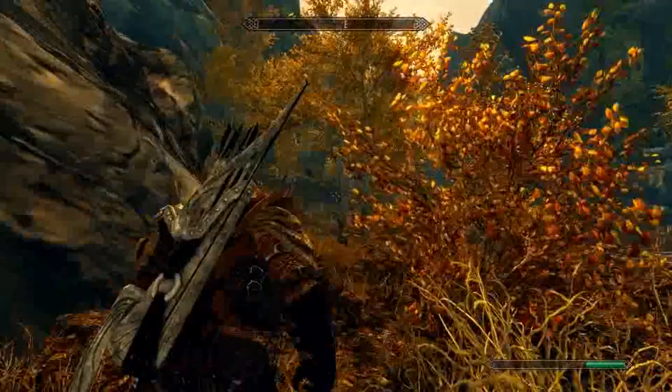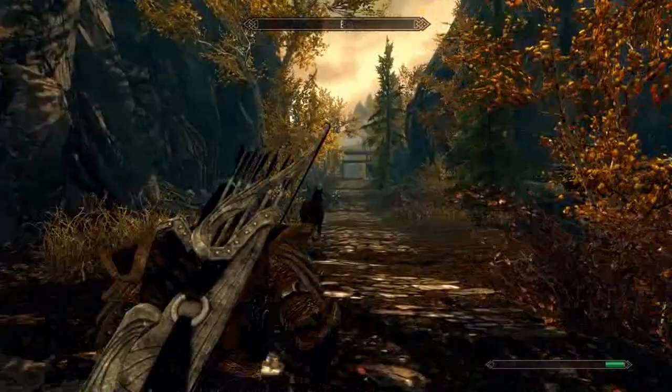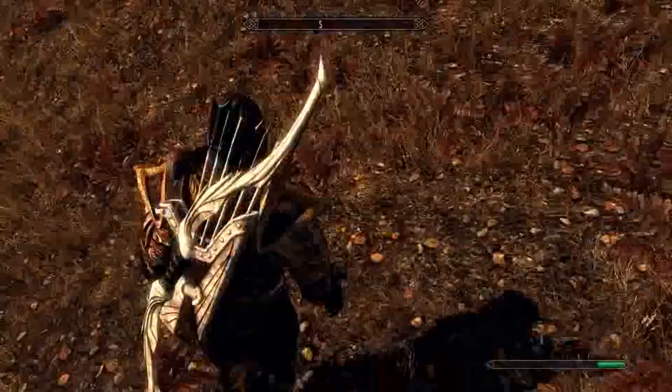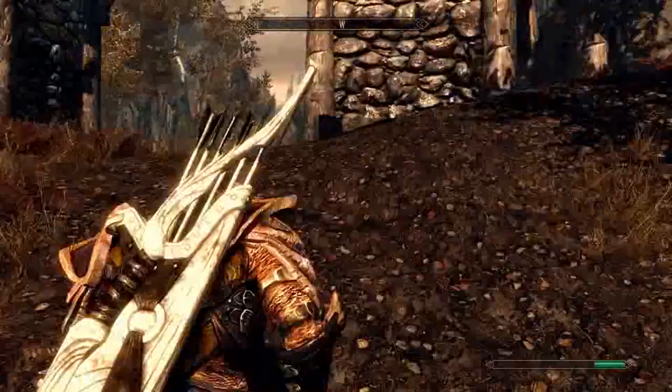We're about to come up on — there it is. The gate. There's an INI tweak you need to put in — I'll add it to the description — so you can disable the borders and actually go through this gate. Normally you'd get stopped a little closer and it tells you that you can't go any further due to the borders, but with this INI tweak it allows you to go in. We are now basically outside of Skyrim.